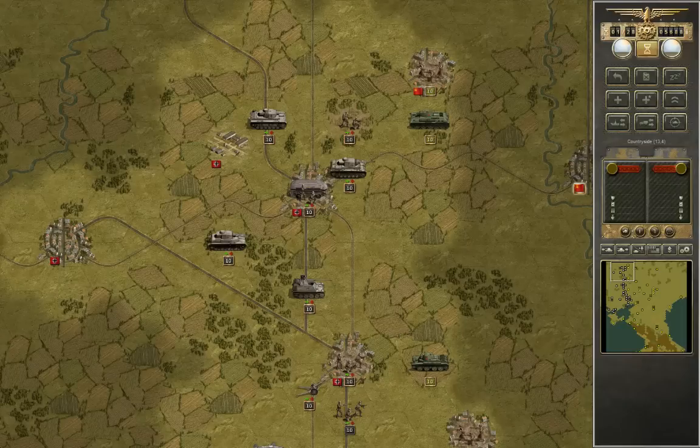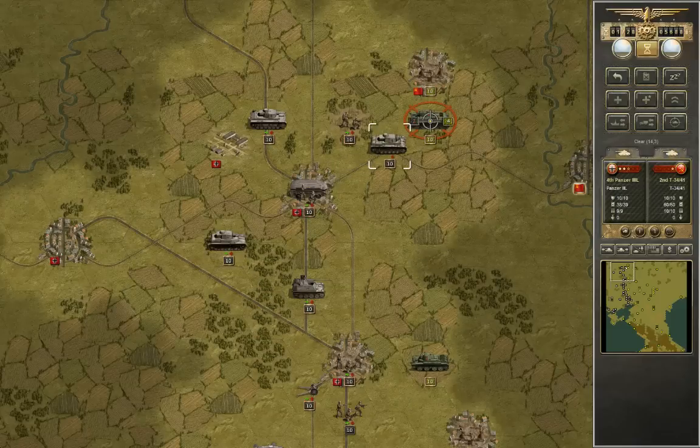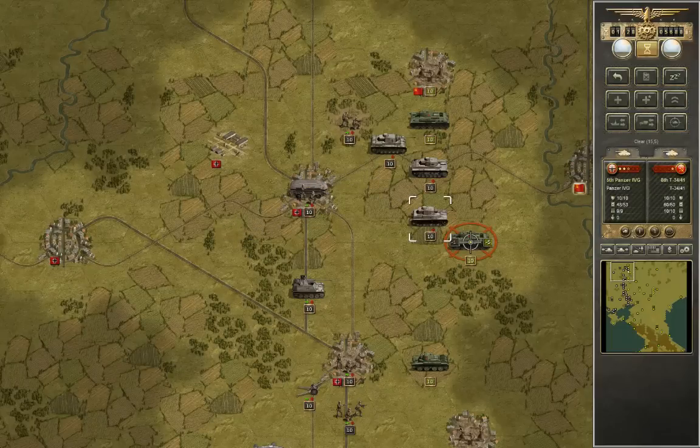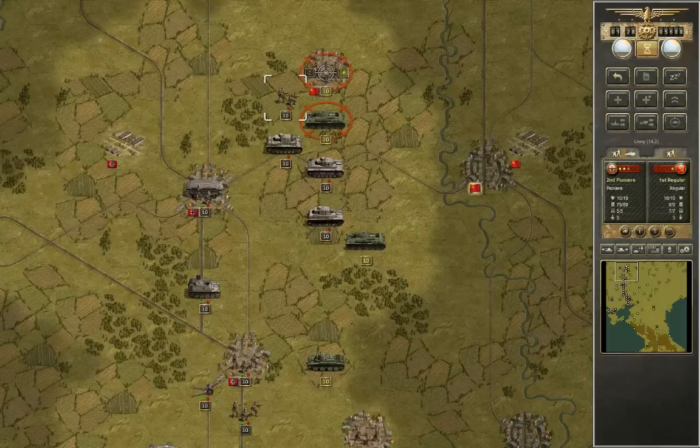You still can't see my mouse pointer but I'm going to click on this Panzer 3 L. When you click on it you can see how far it can drive — pretty far. I could drive up to this tank here, the T-34 probably. See the odds when you mouse over it: I would suffer two points and it would suffer four points of damage. We can make that better by flanking. I can move in some infantry as well — those are nice odds.